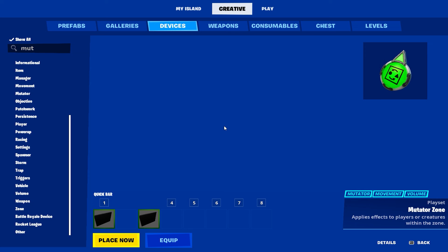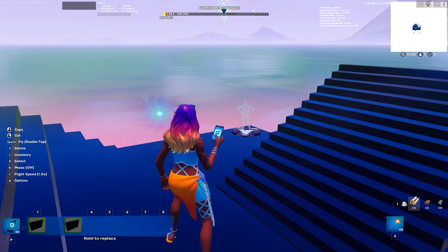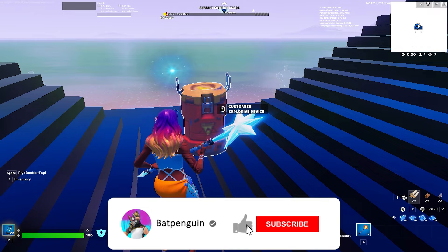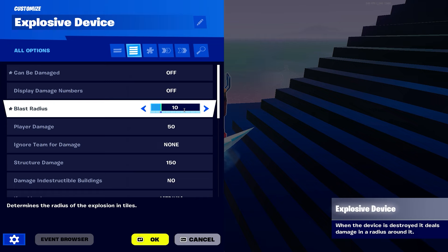Now we're going to do building reset. Find the Explosive Device and place it right here. Settings: can be damaged - off. Display off. Blast radius - maximum, put it at 10. Player damage obviously zero.